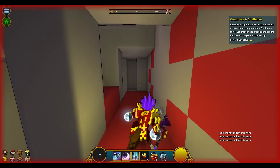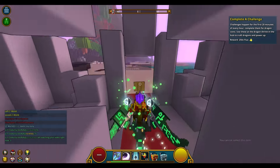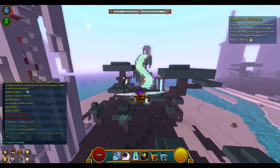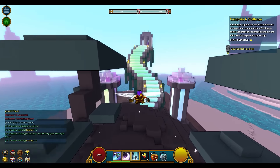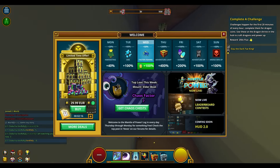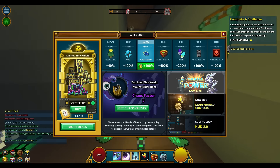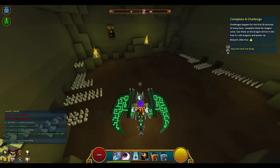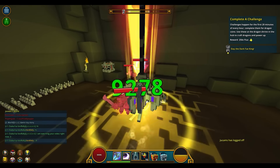Hey guys, today I'm gonna show you what Tuesday's patch brought to Trove. In the background you can see some footage of me clearing Uber 7 dungeons on my 3.8k PR Lunar Lancer. The main update of the week is Mantle of Power now being available to every single Trove player. Everyone is now able to access new wall types and build a stronger character.